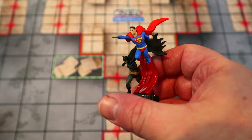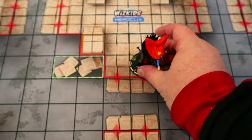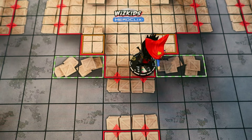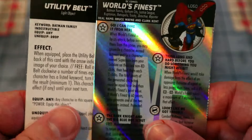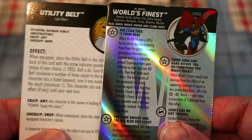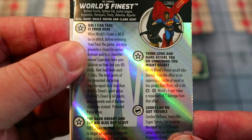Starting us off, we have the best detective duo — Batman and Superman, the World's Finest. We're using the new legacy card from Batman Team Up that just makes them absolutely nuts. We're also going to be equipping them with the Utility Belt since they have the Batman Family keyword. The first trait says when they are KO'd by an attack, before removing them from the game, you may generate a character named Batman and/or a character named Superman from your sideline.